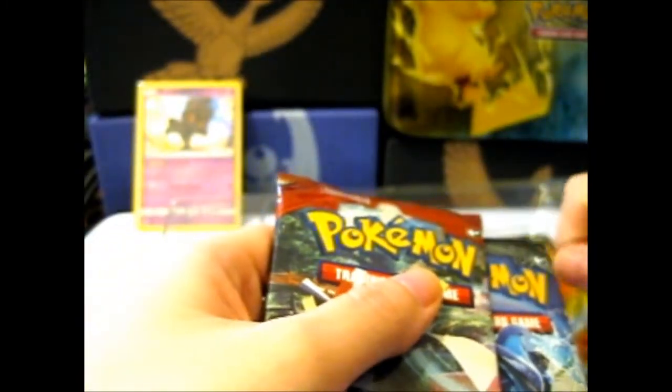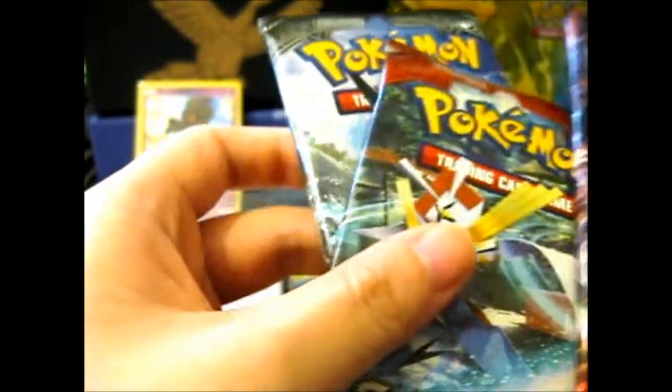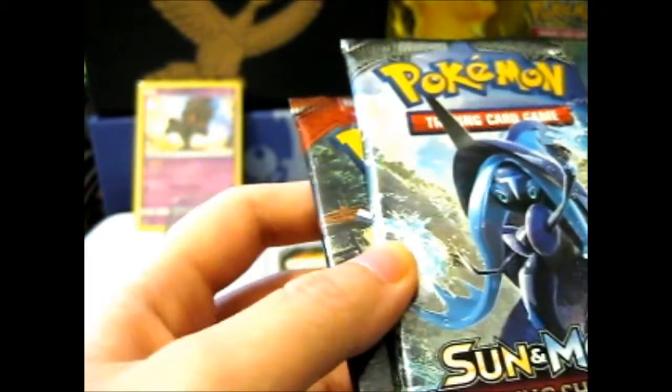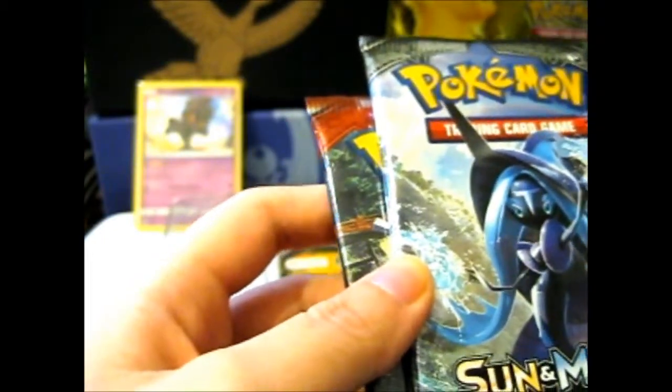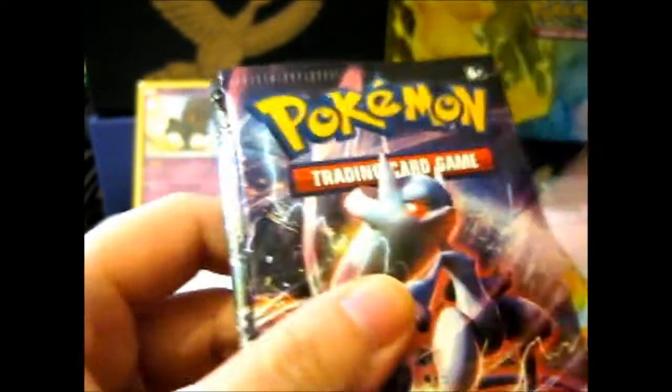We got one Burning Shadows pack. A code card there. Proof of Existence. Breakthrough for some unknown reason. We got a Crimson Invasion, which sucks — though it might be good. Any Burning Shadows. So we'll open them in order of date of release, Breakthrough first.